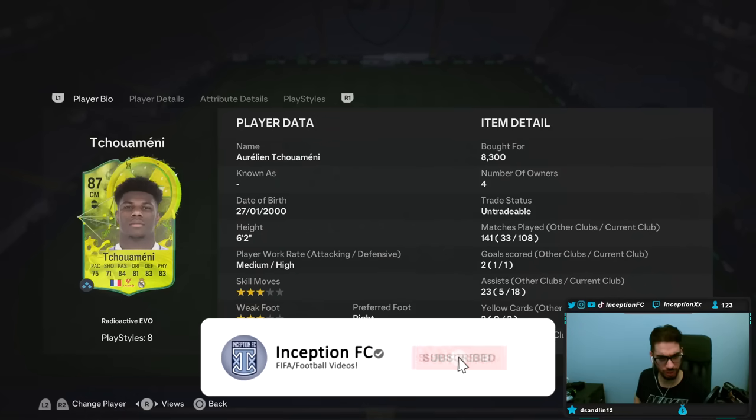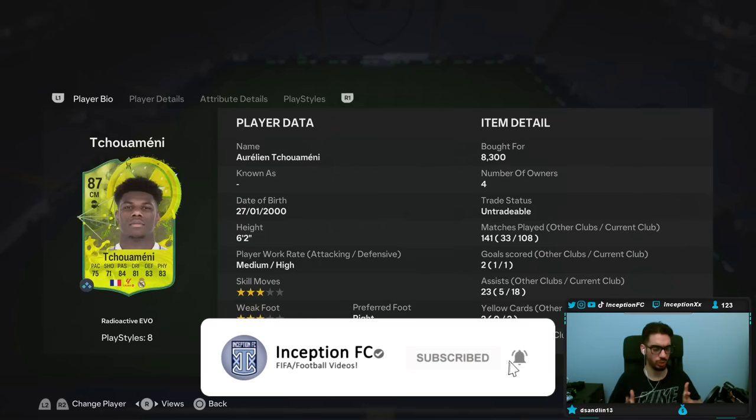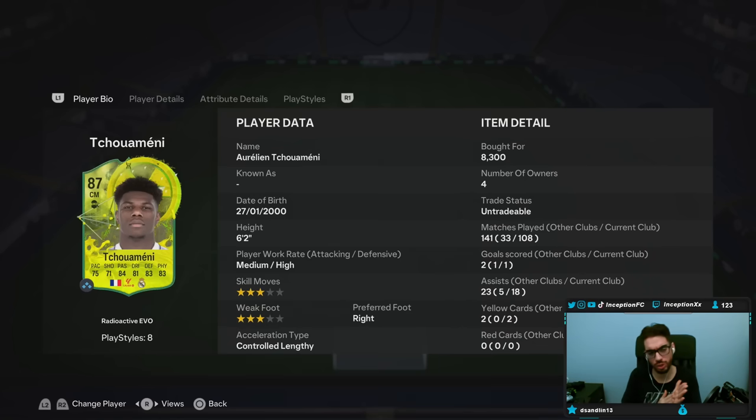Hey guys, what's going on? Inception here and welcome to another video. Today we have the new Shuameni to check out. This card doesn't get his work rate changed, so his work rate remains the same. Honestly, that's kind of the whole point of using this card on your team. The high work rates are cool to have, but I feel like you got to be a certain type of player for that to really work out.